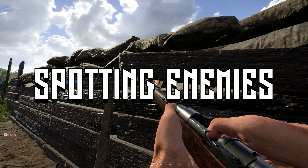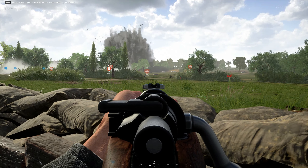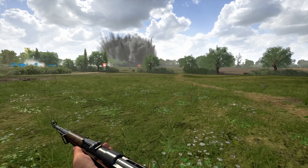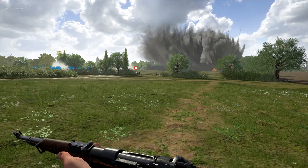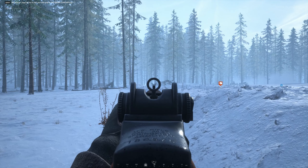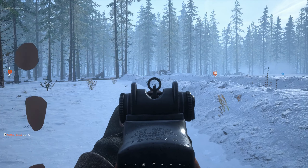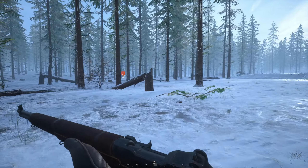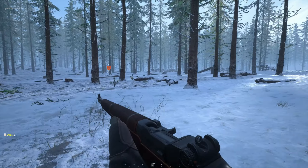Being able to spot players quicker will come with more time you put into the game. As I'm moving around or taking cover, I look at the obvious cover points such as the edges of hedges, walls, windows, or anywhere someone can peek out from. My eyes are just darting all over the place scanning for targets, and I always think that there could be enemies nearby — just stay alert. I also find that the colour of skin actually stands out more than the enemy's uniform from a distance.